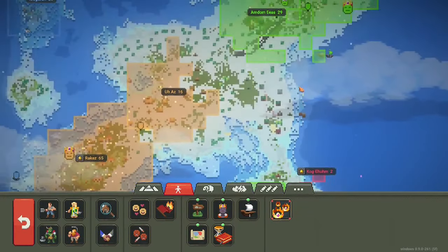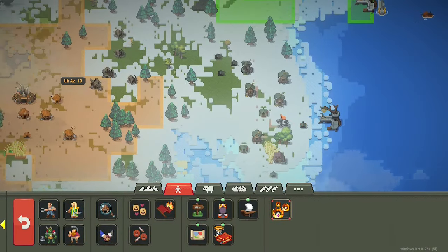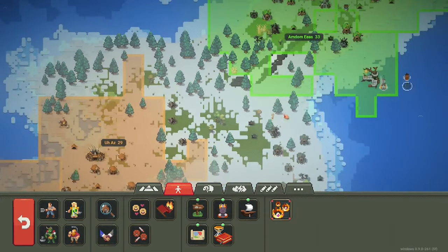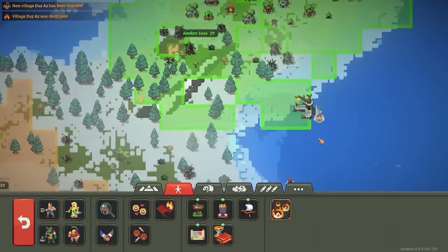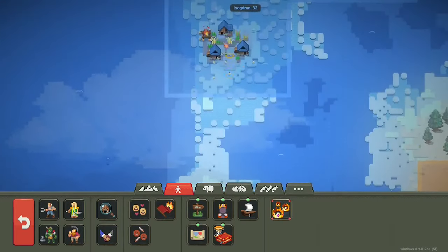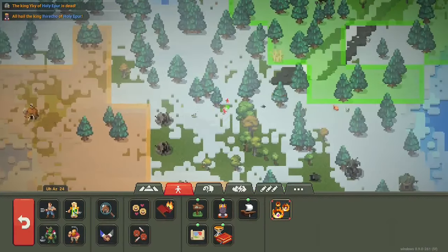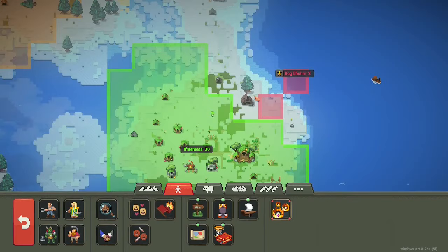Will elves be able to hold off the orc attack? One town was instantly obliterated. If this keeps up the elf population will dwindle. This next town is taking heavy damage. Humans now have all three houses on their little village island. Dwarves are still alive, and war is still breaking out between orcs and elves.